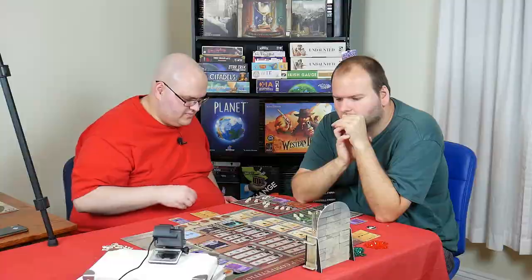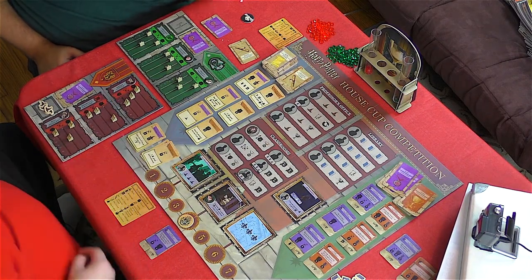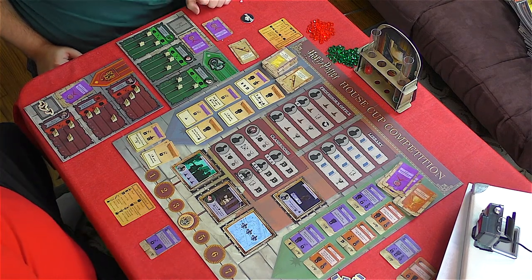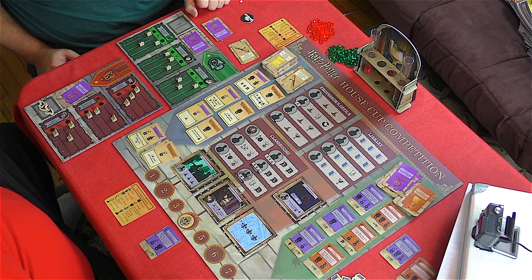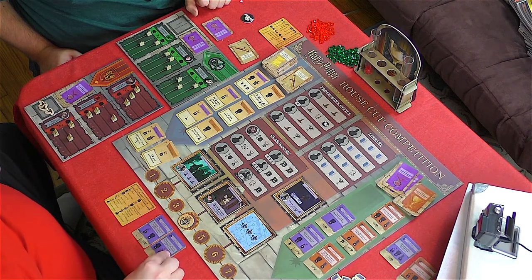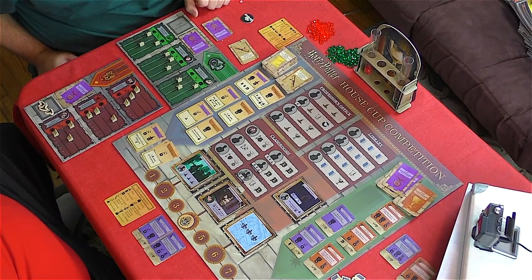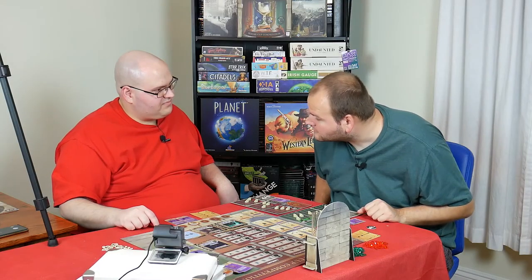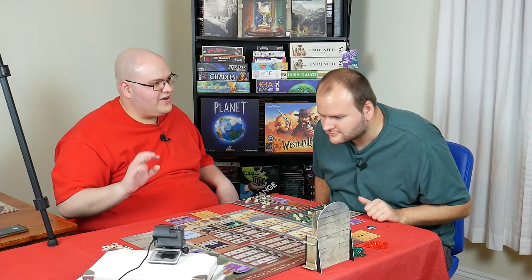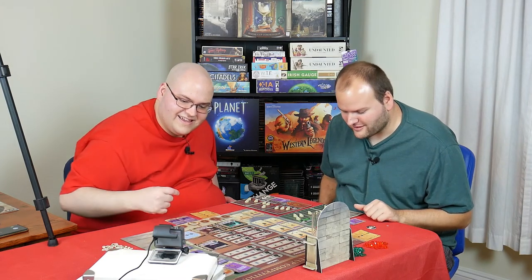Hermione is going to Potions, which moves her to level five. To reach level five I have to pay a magic token. Then I can take any easy challenge — I'll take 'Walk with Moony, Wormtail, Padfoot, and Prongs.'